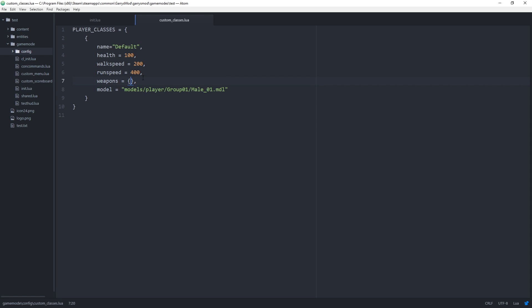Let's go ahead and fill out this weapons table. We're just going to set it to what we currently have for our default loadout, which is weapon_pistol, weapon_fizzgun, and weapon_fizzcannon. So that is our default class.